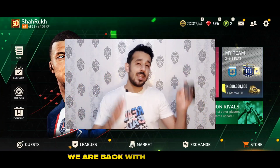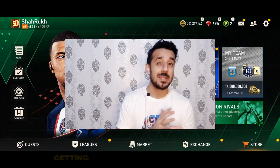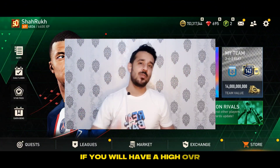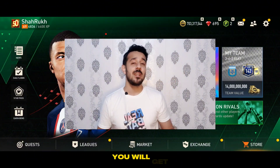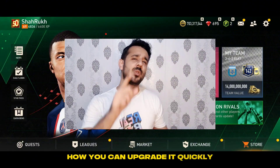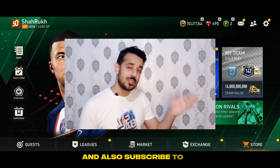Assalamu Alaikum, beautiful people. We are back with another video. In this video we will talk about how to upgrade your squad to 140 overall for getting maximum rewards in EA FC 2024. If you have a high OVR you will get more rewards, and if you have a less OVR you will get lesser rewards. Watch this video till the end and don't forget to like and subscribe to the channel, and also subscribe to FC Pakistan channel for Urdu and Hindi related videos.